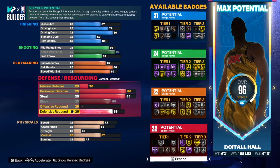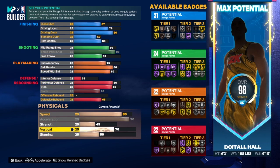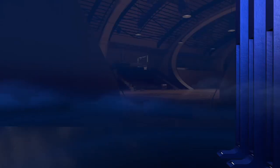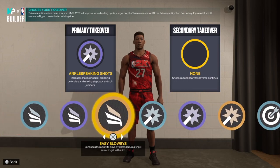The badge totals are 21 finishing, 24 shooting, 22 playmaking, and 22 defense and rebounding. I keep telling you guys six foot three is the best height when you want to go small. For the physicals: acceleration to 90, speed at 80, strength at 45, vertical at 75, and the rest goes to stamina.